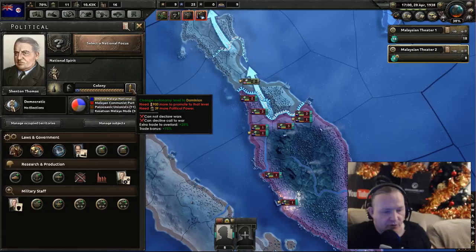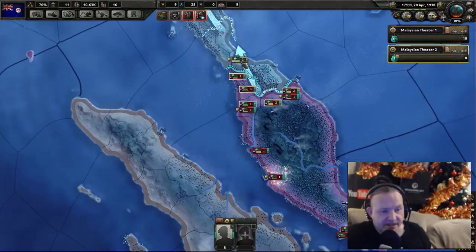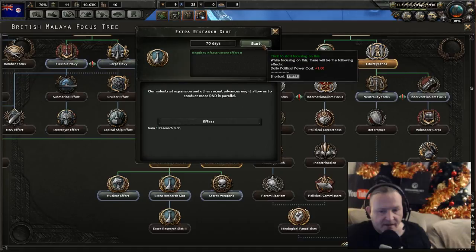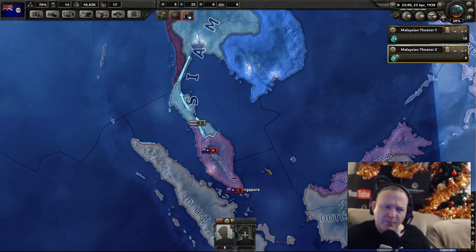Extra trade to Overlord 25% trade bonus. Can't declare war. In this situation — master can build constructions on the subject territory — well, they can't do that anymore. So yeah, we are now getting our own autonomy. Back to the focus side of things — extra research slot. We are now becoming our own people. We are breaking away — potentially — from the... well, no. We're part of the Commonwealth, but we are looking after ourselves.